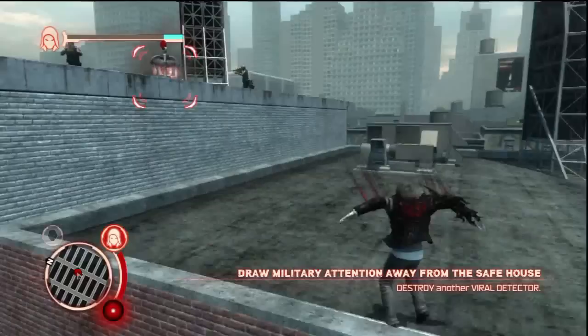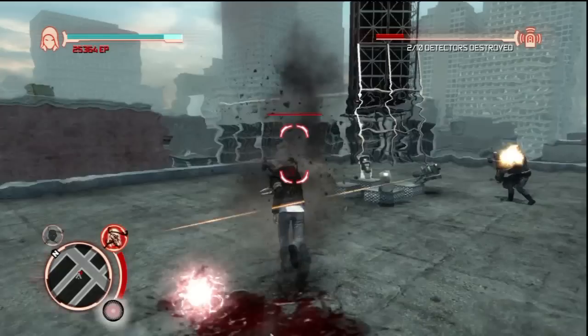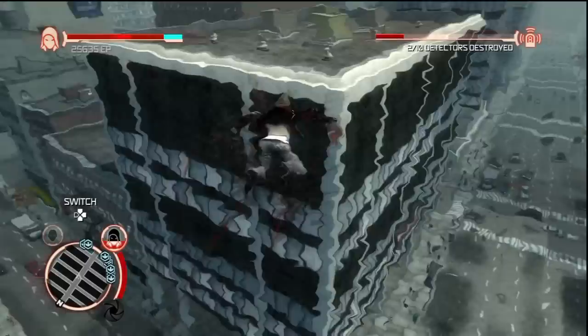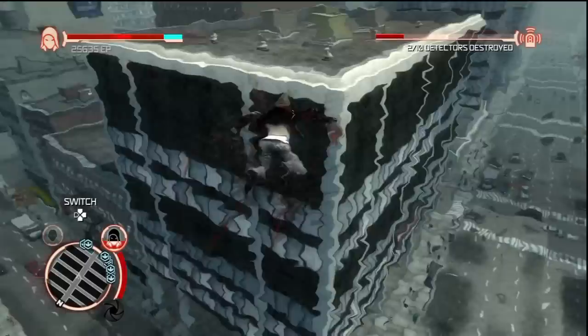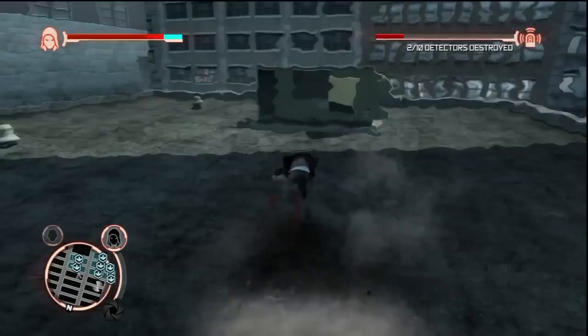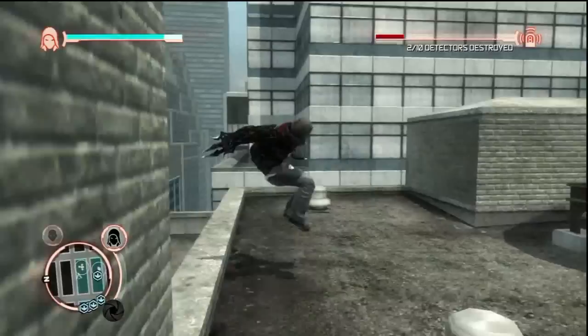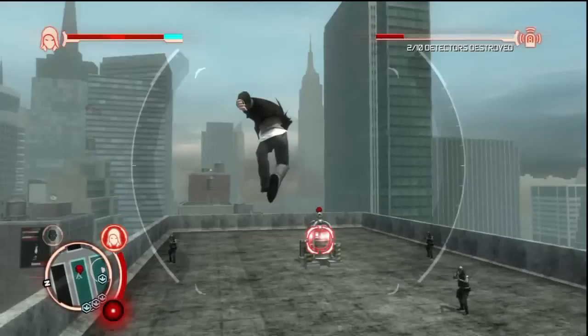It has to suck to be one of those soldiers. You're standing there minding your own business and freaking Alex Mercer comes flying in from above and just kills you in two seconds. And that's one of the things I like about this game — the combat. The powers you have just make everything so cool. You can literally just drop in without any of these guys having any idea and just kill them all in like two seconds. With the whip fist at least, because that thing has amazing range. Maybe the hammer fist as well because that has good area of effect. And maybe the final power that we don't have yet.